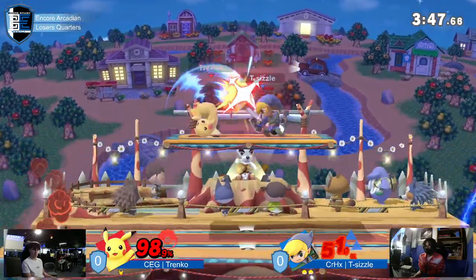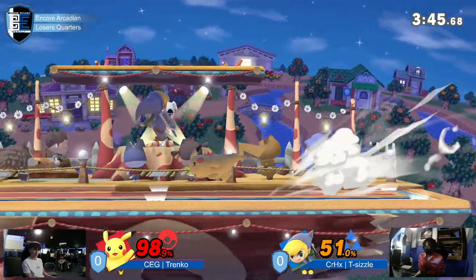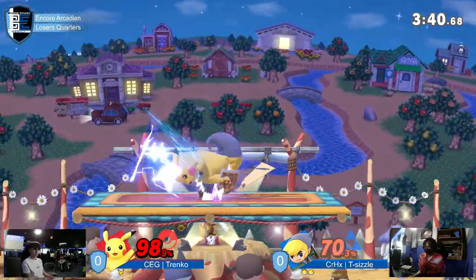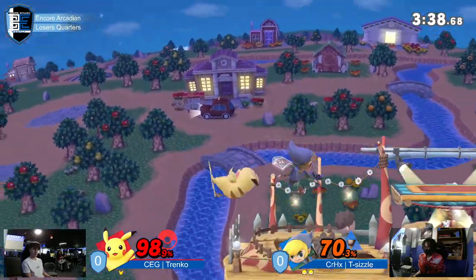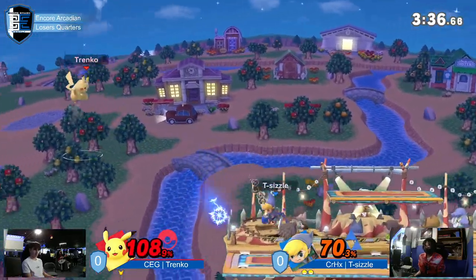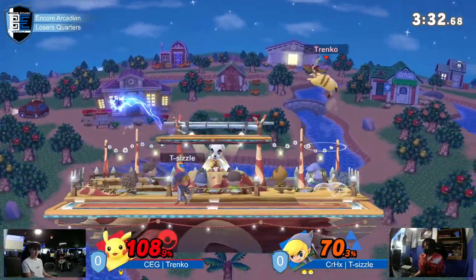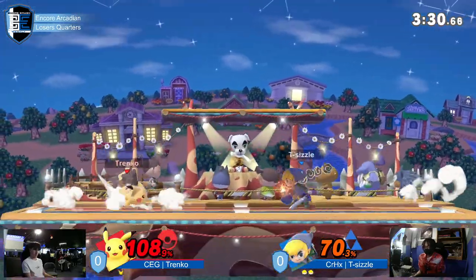He waits a lot more on ledge than I do. I'm just going to be swinging F-tilt — your invincibility is going to run out. I love when he waits if he has a setup going. I love the patience there. He knows it's going to fall right into the loving hands. He's not forcing any advantage at all — he doesn't need to. This lead is huge.